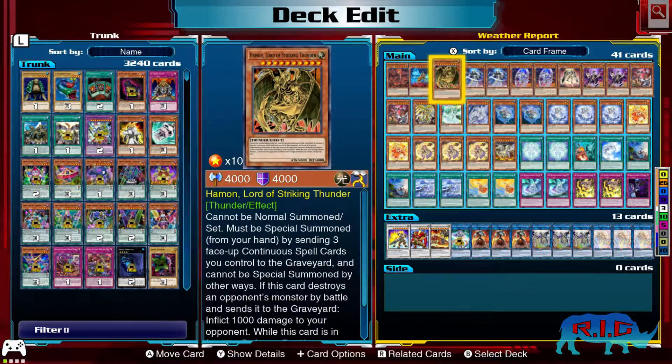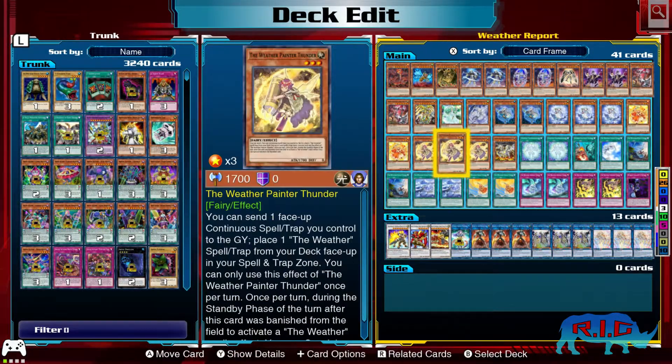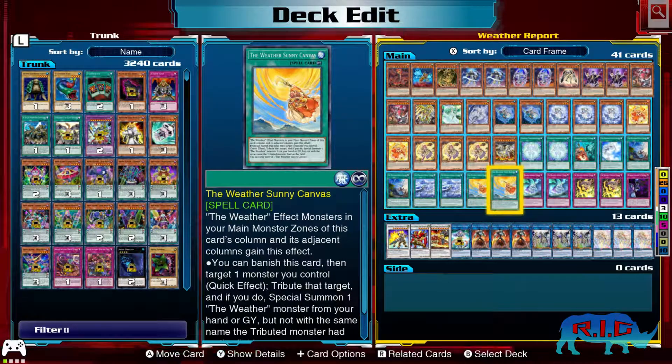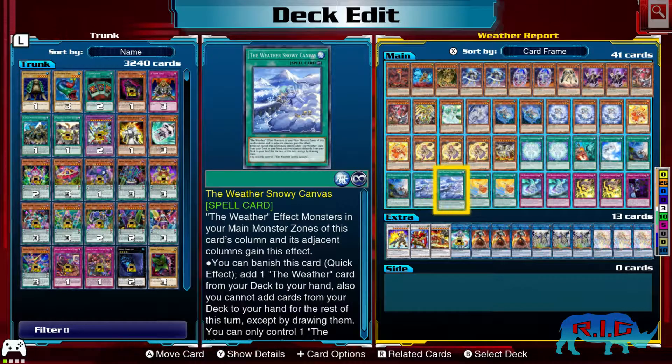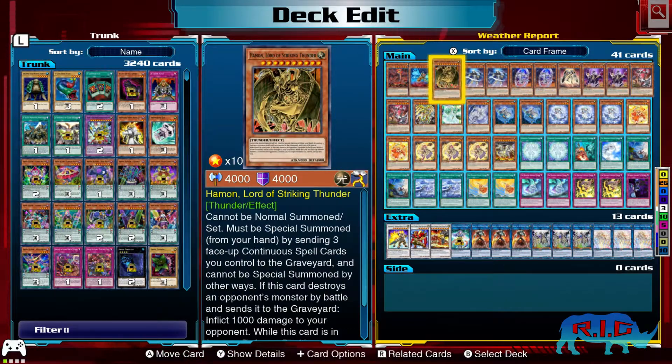Next, we got Haman. Main reason is because I have a lot of continuous spell cards. Usually my spell and trap card zone are filled to the brim with spells and traps, and I have more continuous spells than I do continuous traps. So definitely good fodder for Haman.